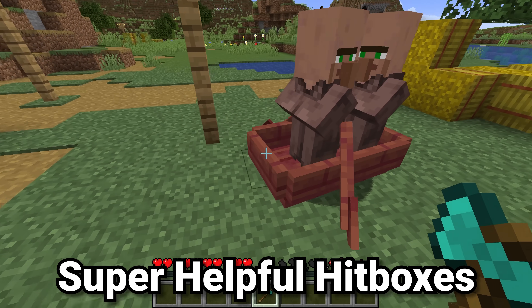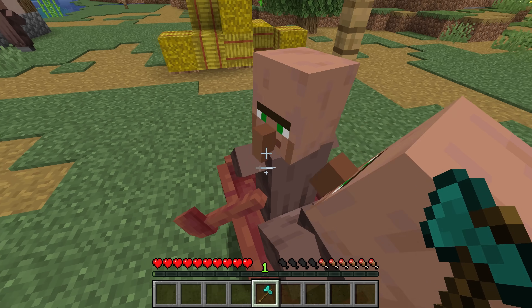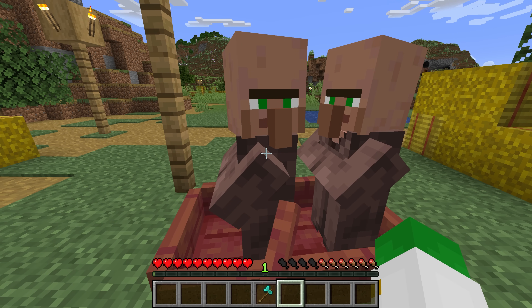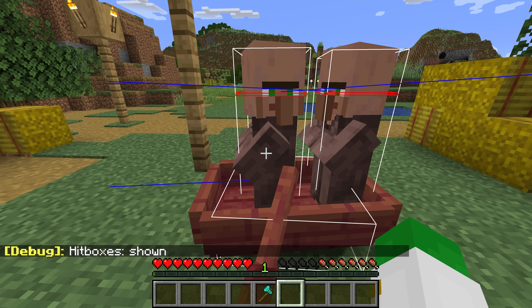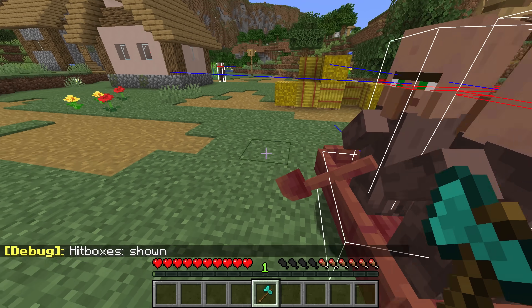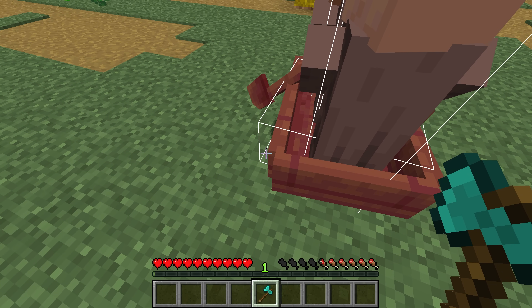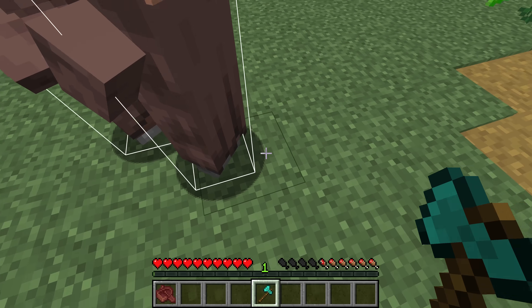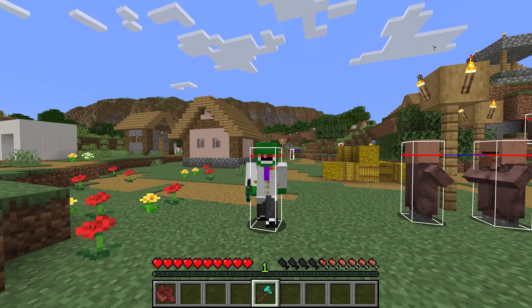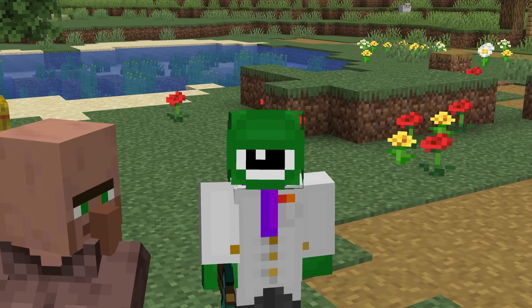You've probably been in the scenario where you place down a boat and want to get into it, but villagers decide they're going to go there first. Or maybe you've transported some villagers and want to get them out of the boat, but it can be hard to do so without hurting them. If you press F3 plus B on Java Edition, that will enable hitboxes, which makes it super easy to see where to break your boat. You can use this for other scenarios as well, just making any mob easier to see. Now you can clearly break the boat without hitting the villagers, because if you're not within the white hitbox you would not be hurting them. The red line on the hitbox is the eyesight line for the player.